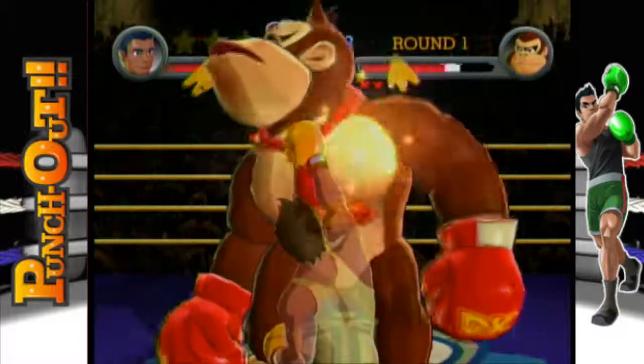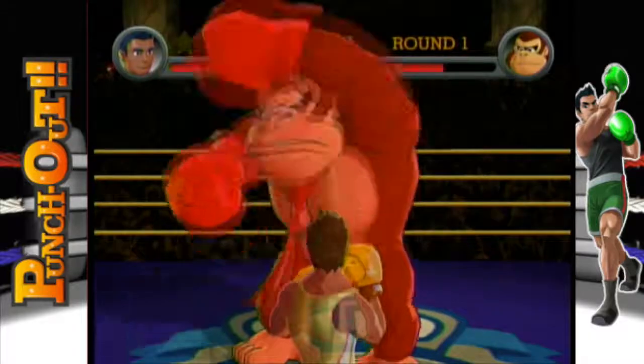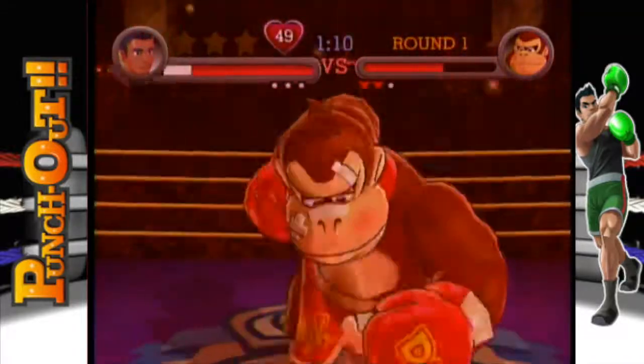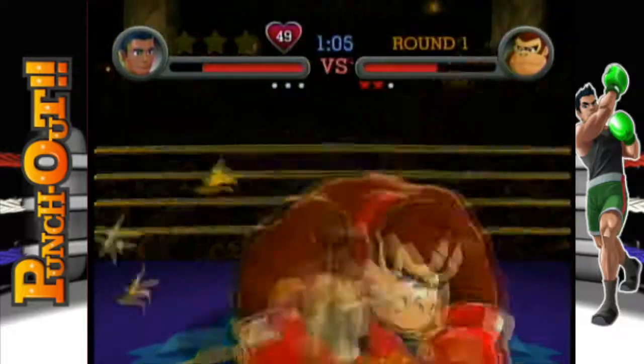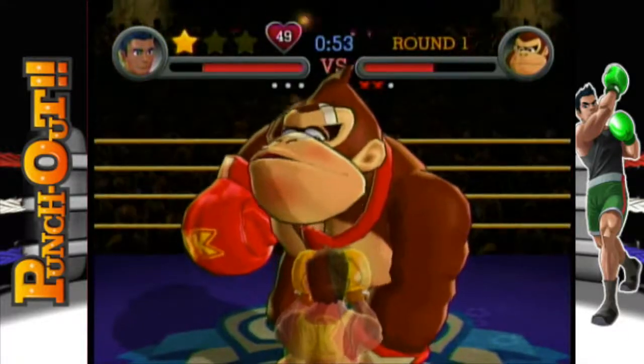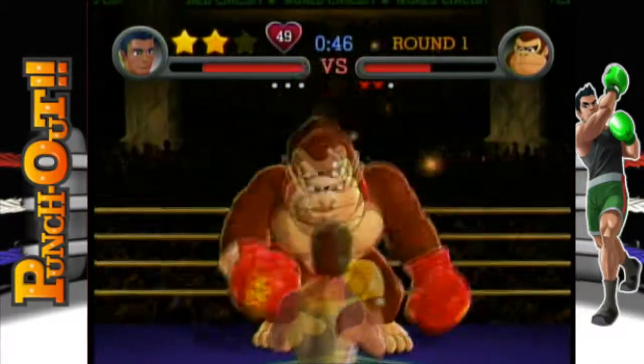As for the no-ducking challenge, there's only one attack that you have to duck to avoid — and I think it's coming up. It's this one. He puts his hands at both your sides and squishes them in on you. You can duck that, but don't — that's the challenge. You can dodge it instead.